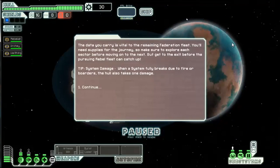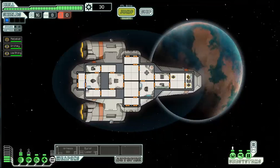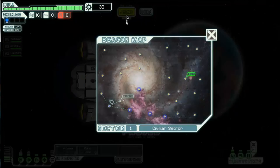The data you carry is vital to the remaining Federation fleet. You need supplies for the journey, so make sure to explore each sector before moving on to the next. But get to the exit before the pursuing rebel fleet can catch up. Tip: when a system fully breaks due to fire, doors, or borders, the hull also takes one damage. I've got nothing here, so it's a very tough choice.